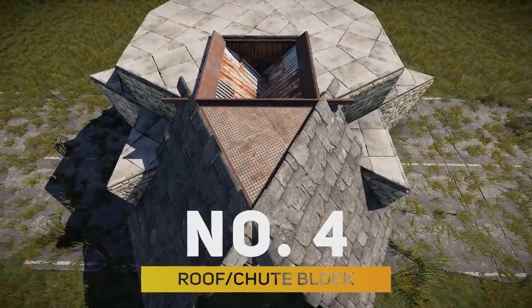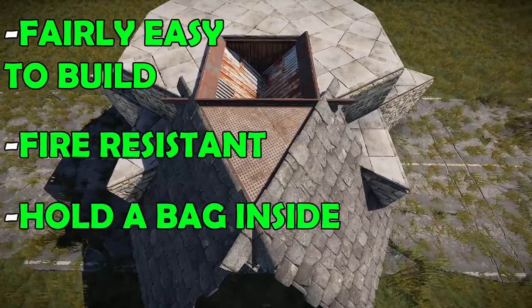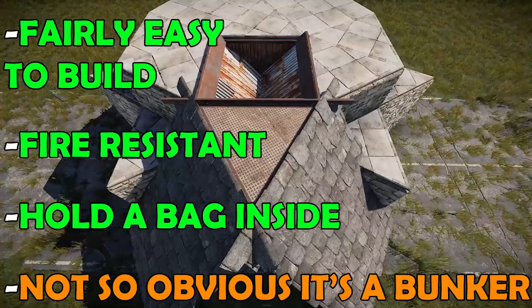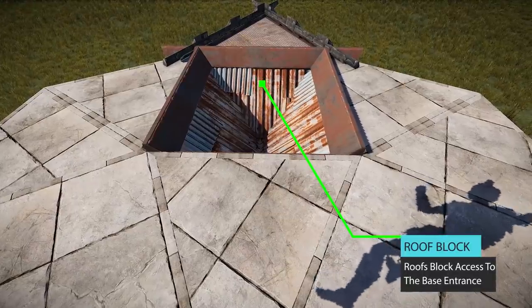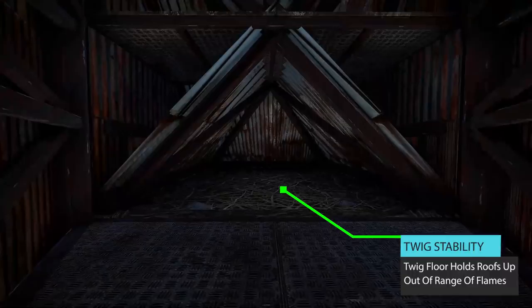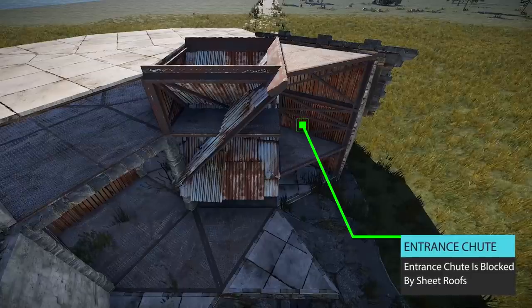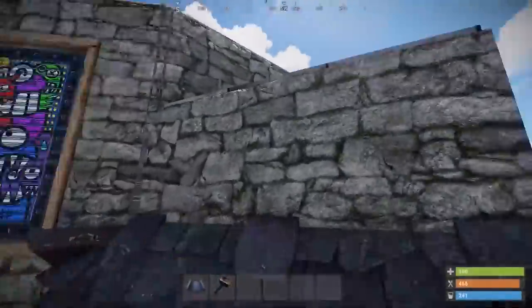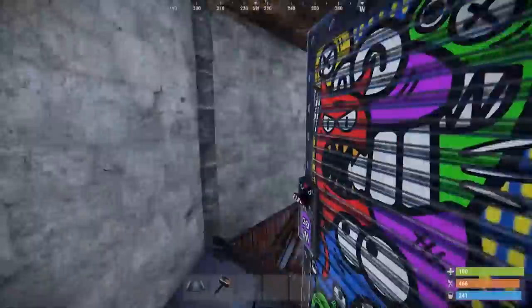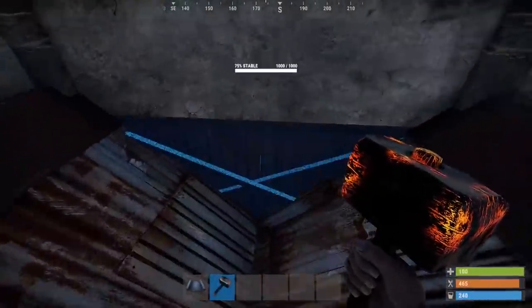For number four we have the roof and chute block. This bunker method is fairly easy to build, fire resistant, does hold a bag inside and it's not so obvious that it's a bunker. This method works by blocking the entrance with roof pieces which are placed on a twig or wood floor, blocking access to the entrance chute. This method is similar to number one and therefore you need the entrance to be on the second floor or higher. You can have an airlock leading to the entrance which is blocked by the roofs. This means that the raider has to raid through these to gain access to the base, increasing the raid cost by the tier of roof.